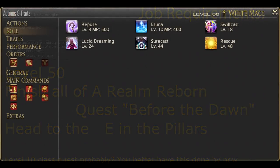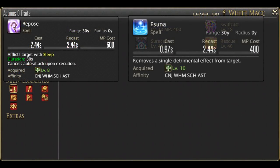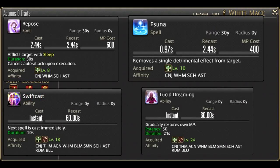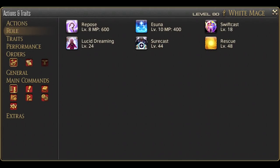Astrologian comes with some of their role actions to start: Level 8 Repose, Level 10 Esuna, Level 18 Swiftcast, and Level 24 Lucid Dreaming. I will not be going deep into role action usage, but all of these are important skills to keep around. Check the healer role action guide in the description if you need an overview. I recommend it, since it is closely tied with being an effective healer. Finally, let's get into the skills we start with.